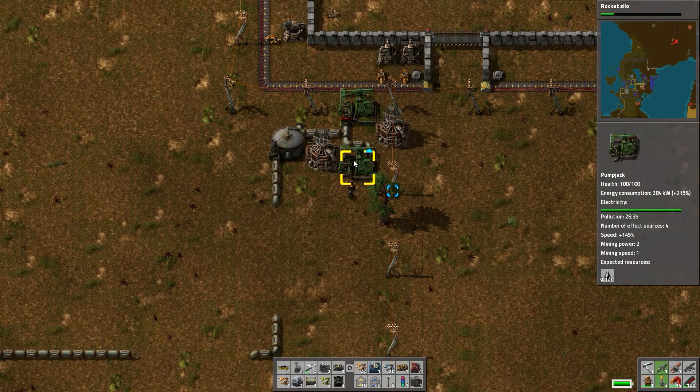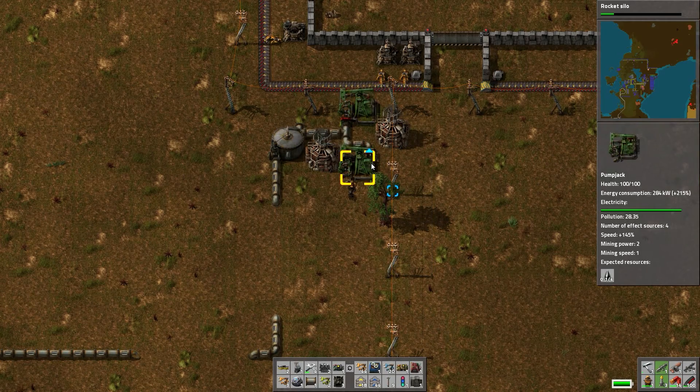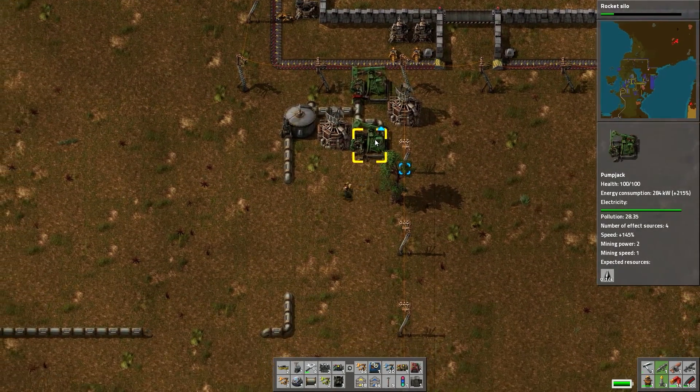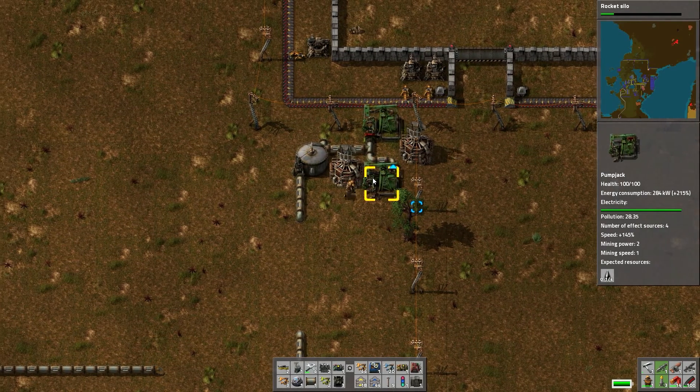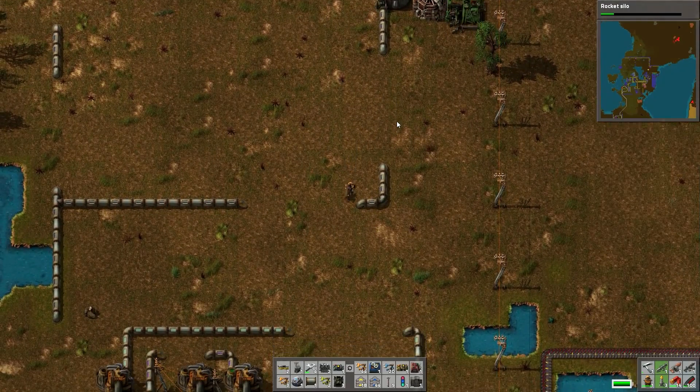As you can see here, this thing is producing really, really fast, and I want to see how fast I can get this thing going. This one is also producing fast, but not as fast as this one. I still don't know what's better, productivity or the speed module in these, but for now I'm doing the speed.